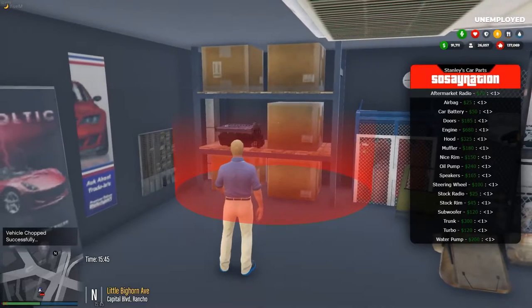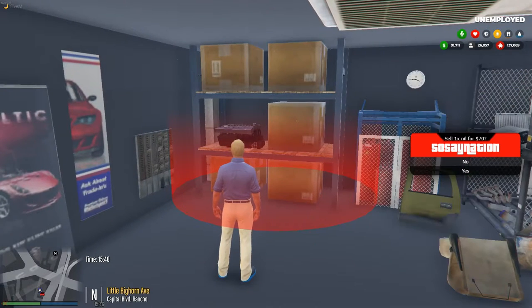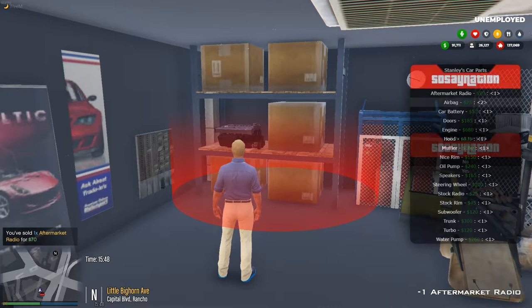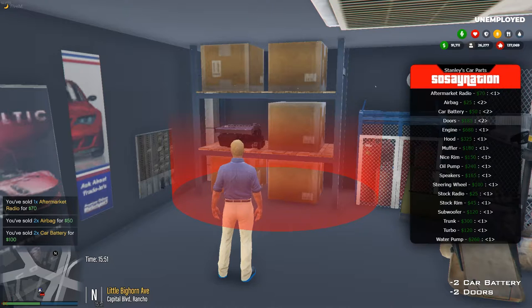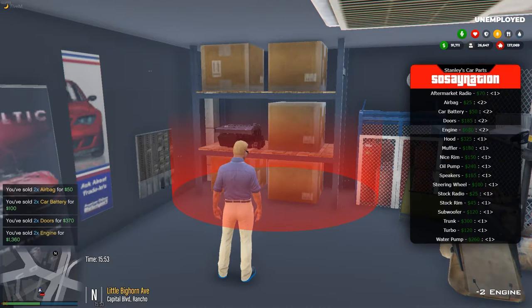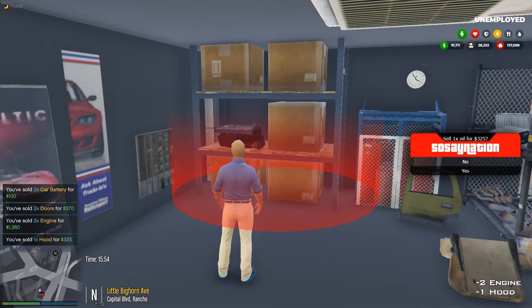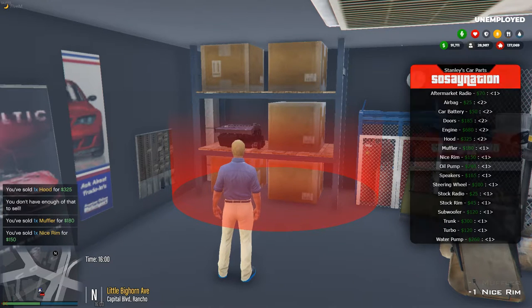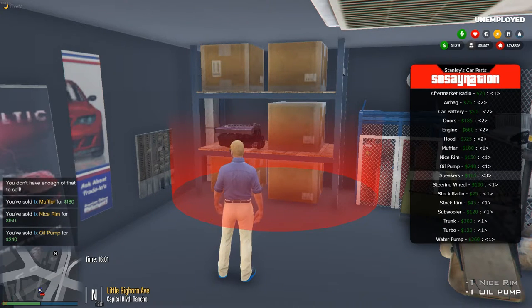You come over here and you sell everything — hit the right arrow to make sure you're doing everything and go down to yes. Apparently this car had three batteries in it, and I pulled off four doors but it only gave me two of them. I had two engines in there and two hoods. Going to go through and sell everything.